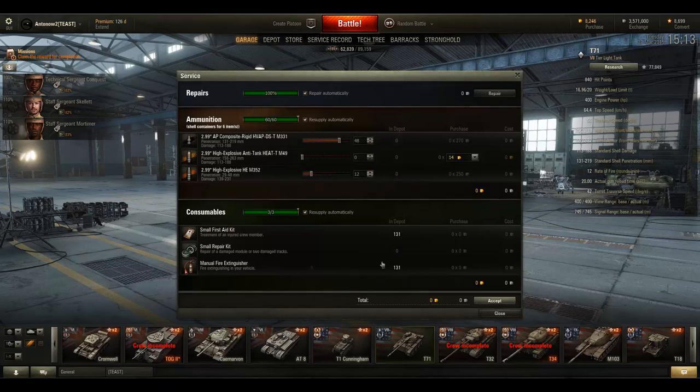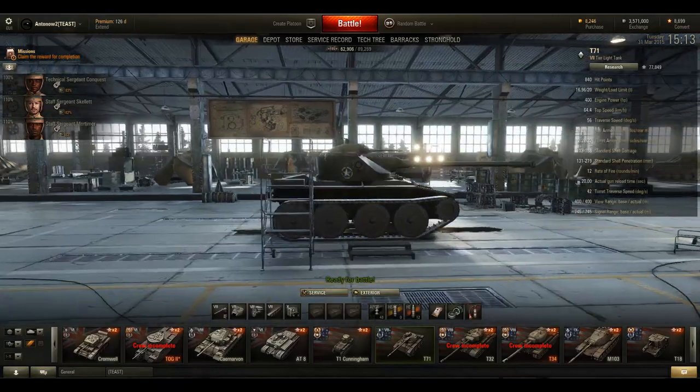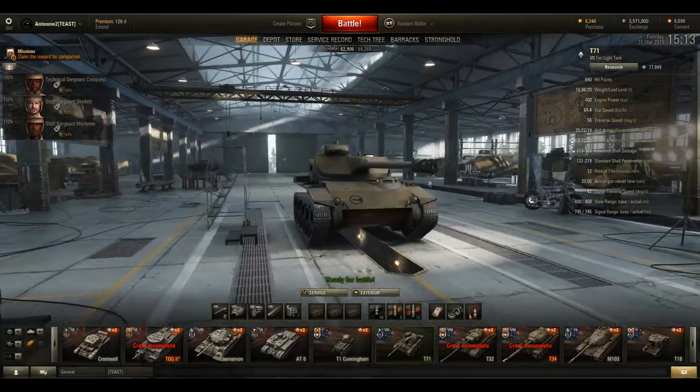For your ammunition loadout, I'd probably go with 42 APCR shells, 12 HEAT and 6 HE. You've got a lot of ammunition capacity, so realistically speaking you will never run out of ammunition in this tank.